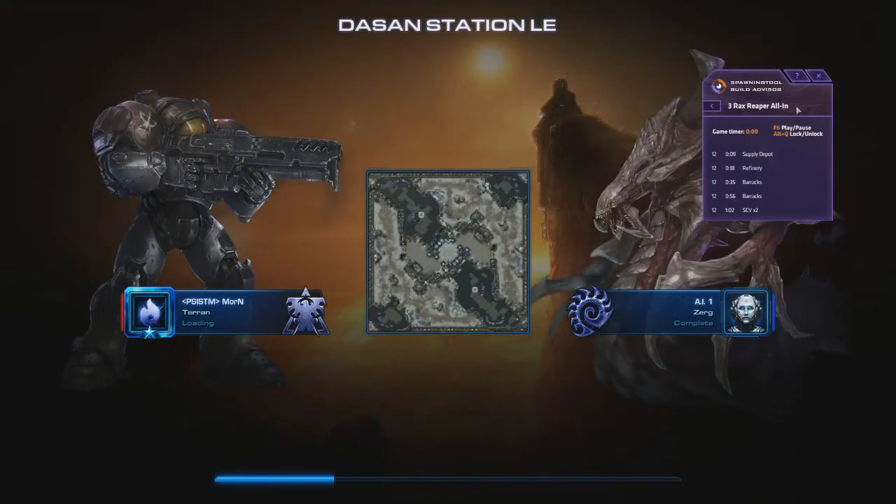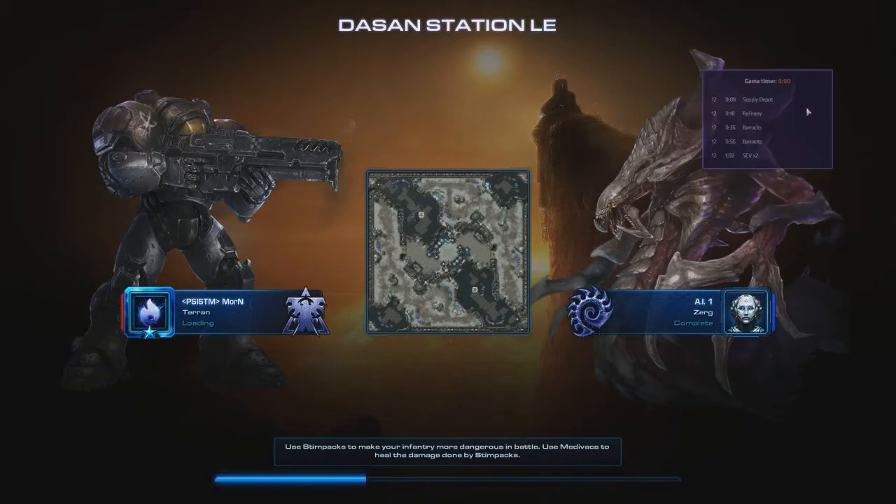You can press Alt+Q to lock the build into place to make it even smaller on screen when you start your game. So there it is and we are ready to go.